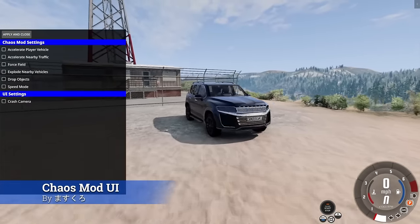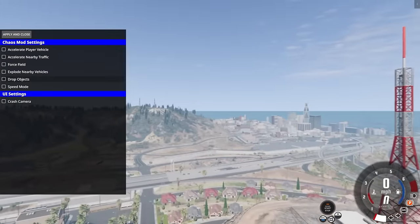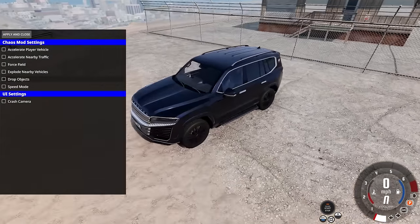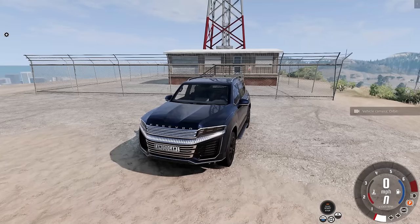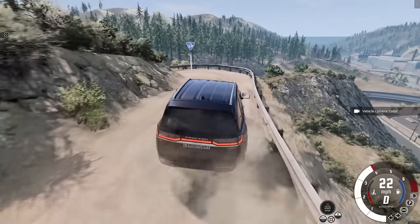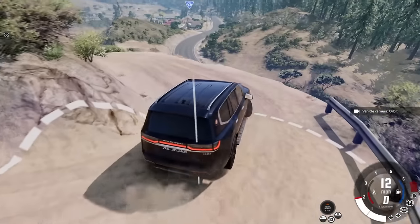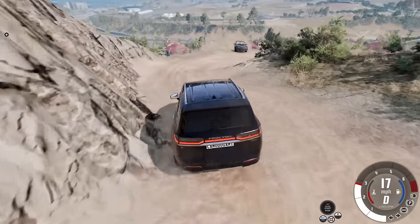One thing to note - this chaos mod isn't like one of those on a timer. I hope eventually we get an update where it does that, but for our first chase I need to make it over to the island. I'm going to enable a couple of these - accelerate nearby traffic. You can select the radius, how close you are to it, and how fast they'll go. Why not have them go up to 670 miles an hour? There's also explode nearby vehicles and one that drops stuff from the sky. I've always wanted a mod like this in BeamNG - the fact that it affects all the traffic is going to be amazing.